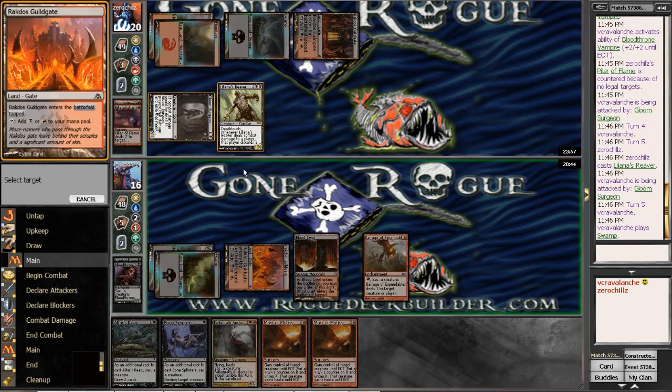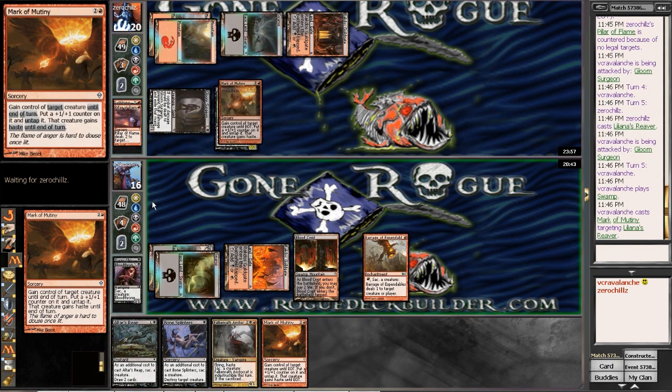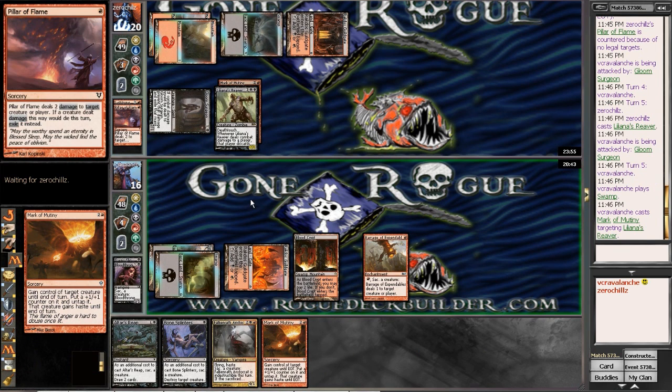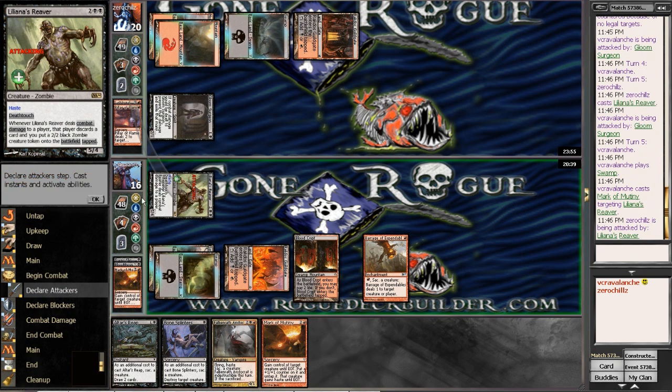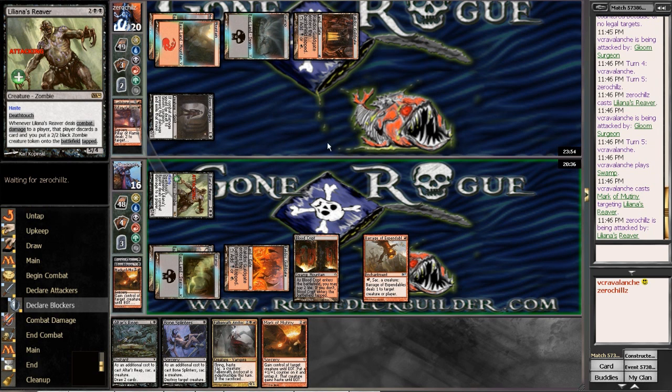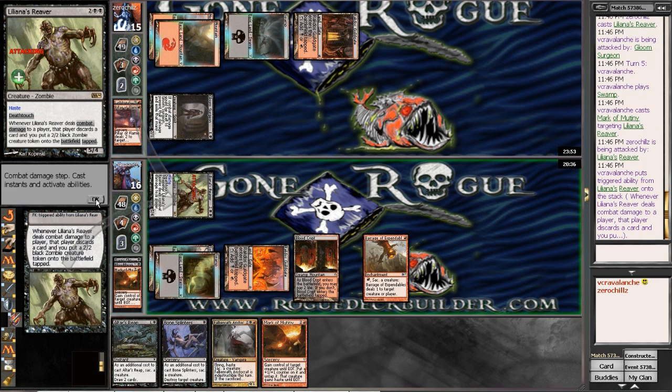This is just beautiful. So we can mark a mutiny here — grab his Liliana's Reaver. He has no sack outlet here. Attack! He gets to discard a card. So this deck is incredibly fun, if nothing else. And I get a 2/2 zombie.